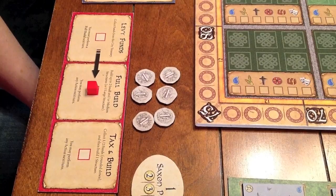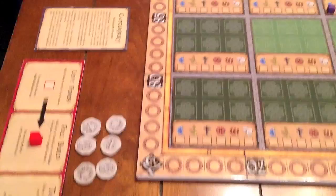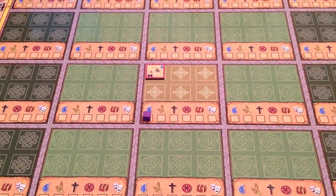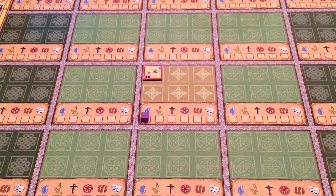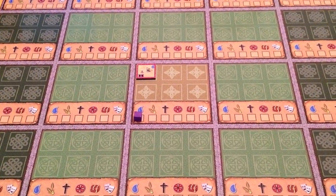When performing a full build action, a player must build one or two buildings of his or her choice. They have to build in a district that already has buildings, or one that is orthogonally adjacent to a district that already has buildings. Orthogonal is just a fancy way of saying not diagonal.